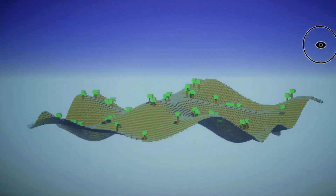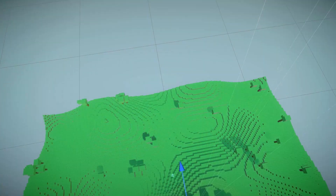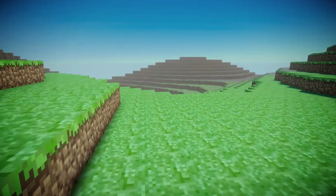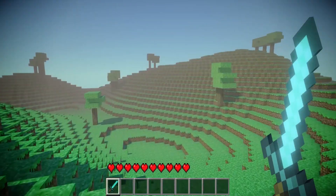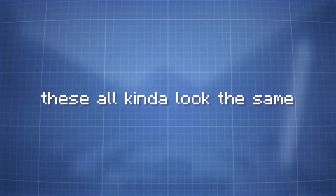Voxels look like cubes but they only render the sides you see, so it saves memory and doesn't destroy your computer. And a bunch of these chunks of voxels can be stitched together to make an infinite randomly generated world. These all kinda look the same, though.